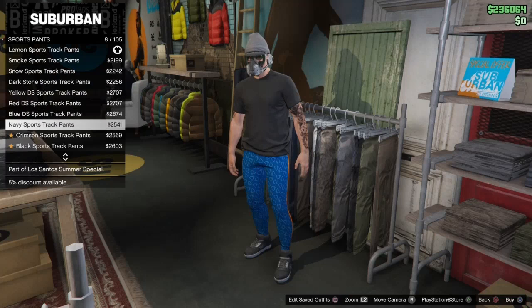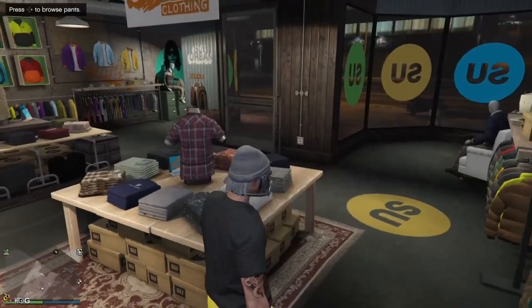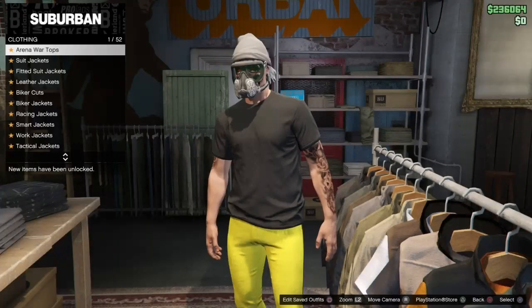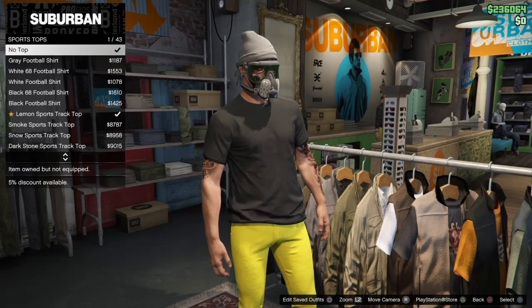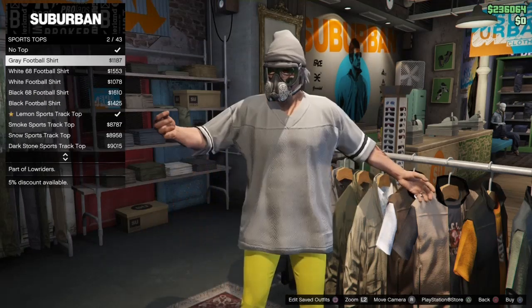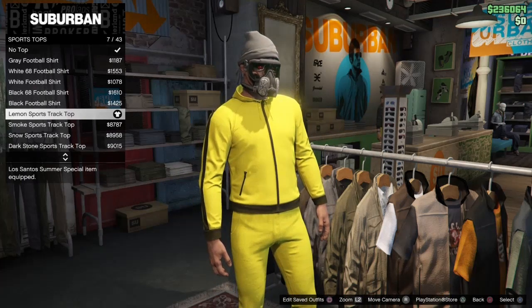We get loads of different ones — we can buy loads of different ones. Then you want to go to tops, so we're looking for sports tops. There we go, there's sports tops. And there we go, we got the lemon yellow belly outfit.